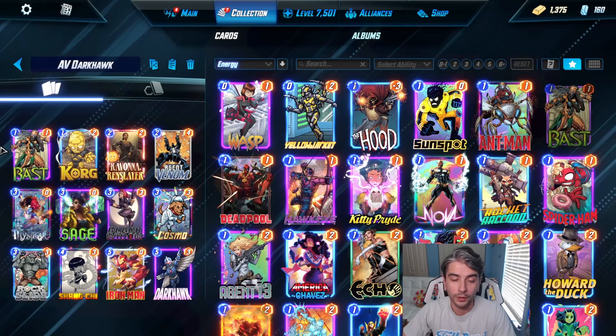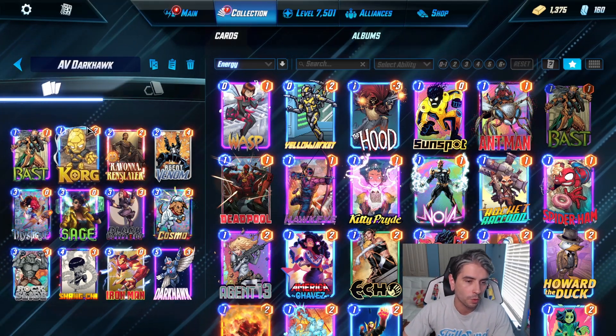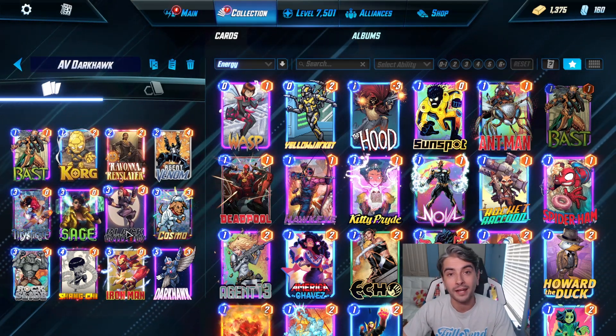I do have a few deck lists I want to go through this week. This list is using Darkhawk yet again. The whole list is Bast, Korg, Ravonna Renslayer, Agent Venom, Mystique, Sage, Black Widow, Cosmo, Rock Slide, Shang-Chi, Iron Man, and Darkhawk.